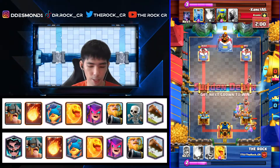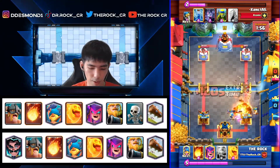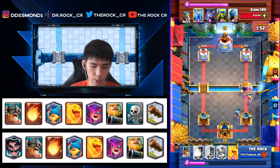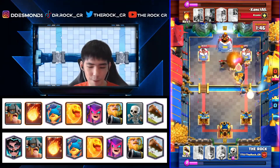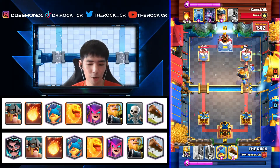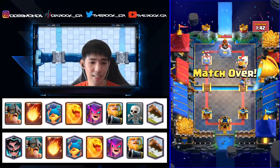We go with eBabs as protection — if he Fireballs the eBabs we'll have a free Mother Witch. He does Fireball the eBabs; the Bomber gets one shot on the tower but it's not a big issue. We get a counter push with him out of Fireball. We Fireball, very fortunately catching the Spear Goblins, and then eBabs get a shot on the tower — GG. See you in the next replay.